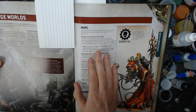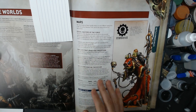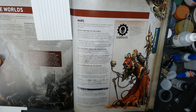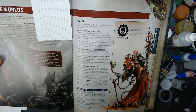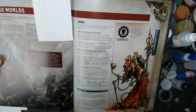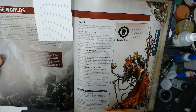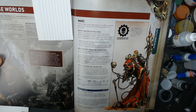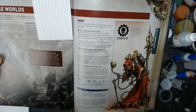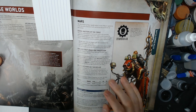Let's jump over to the overall Mars benefit. Skitarii units gain Mechanicals of the Young Messiah — a super great buff for all your troops. Basically everything in your book is getting doctrines, more or less, and Skitarii are also getting Mechanicals. It's very nice to double up. Each time a unit is selected to shoot or fight, you can reroll one hit roll. Units nearby are going to reroll ones to hit, and could also pick up a two or three if that happens to miss — just one of those.